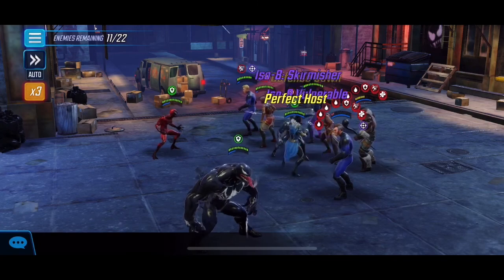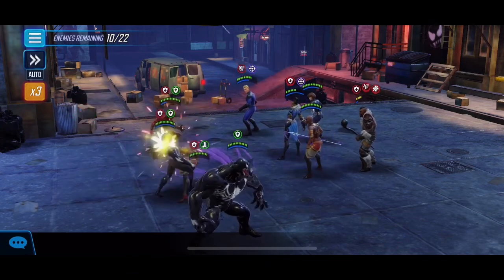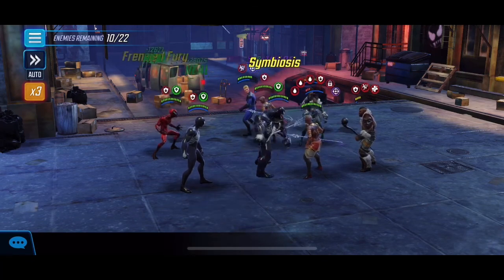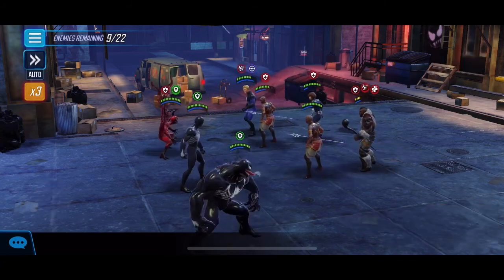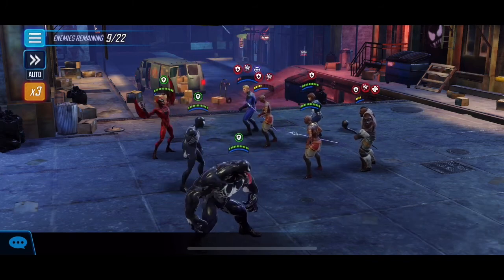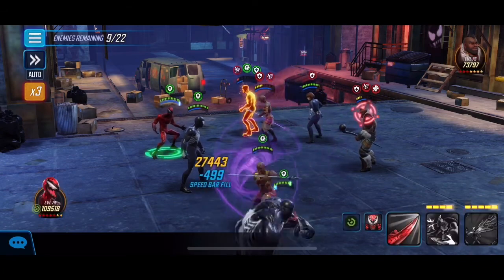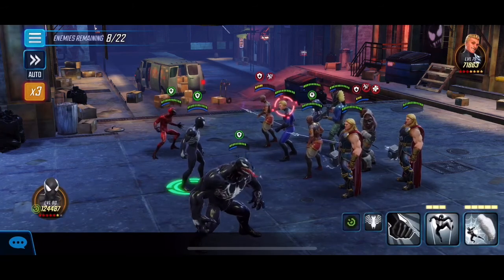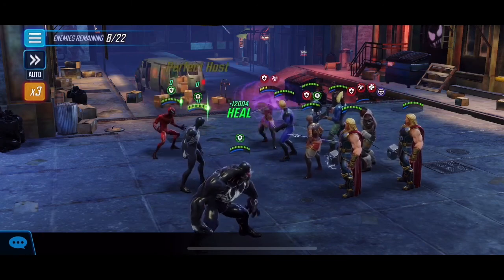Shuri is back on the map which we don't want - she'll be healing up characters so we need to take care of her. We don't need to worry too much on Human Torch right now since he is quite squishy and we've got defense up mitigating damage. Once we get Shuri low enough the turn meter gets going because of the extra speed from Carnage's passive, and from that point it fuels our attack. Venom barely takes any damage and he's quite tanky, which is nice.